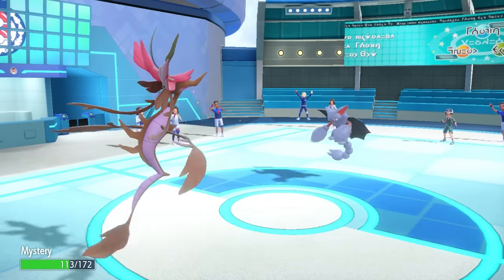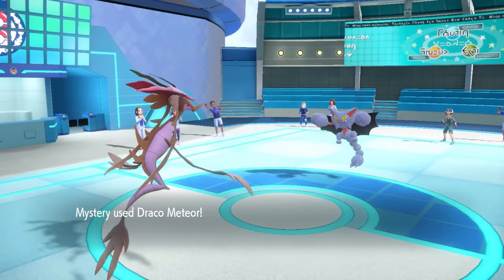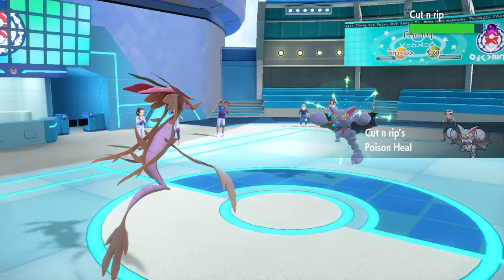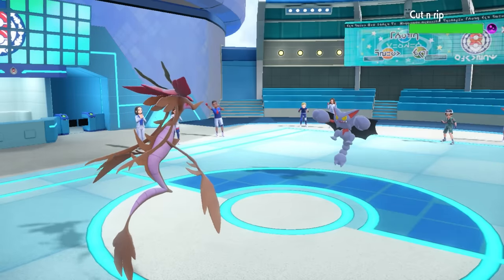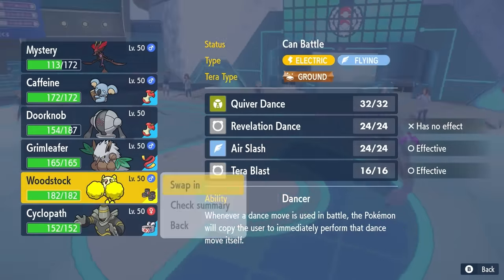I decide to stay in. I'm thinking either they go for a Swords Dance or they over-predict me switching out — which they do — and then I miss my Draco Meteor, which is annoying. The Knock Off gets rid of my Assault Vest, so we are no longer looking like a fashionable Seahorse, and I miss my Draco, which sucks.